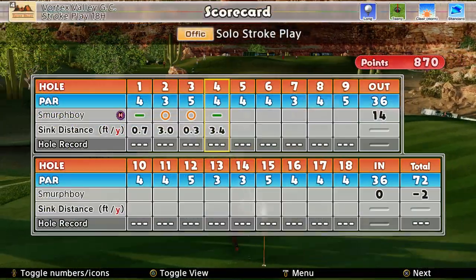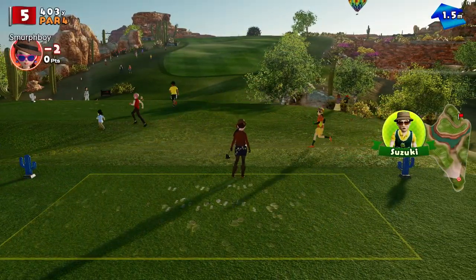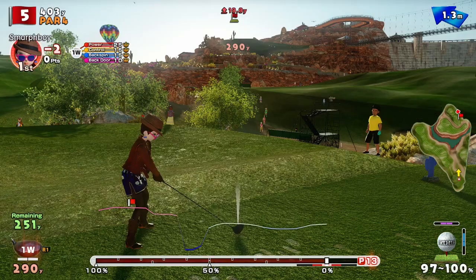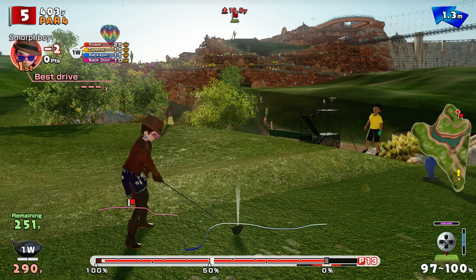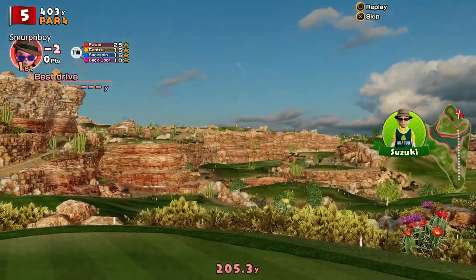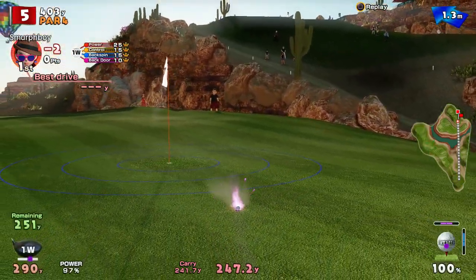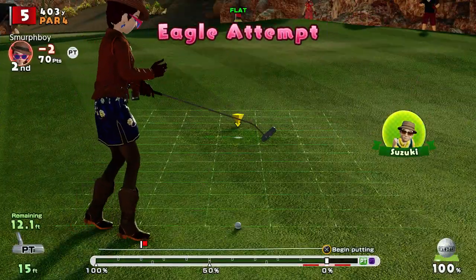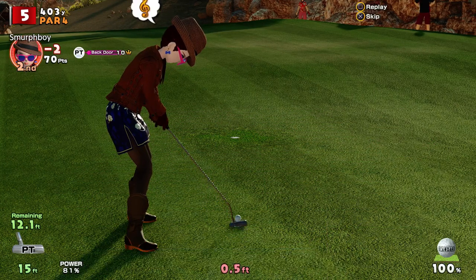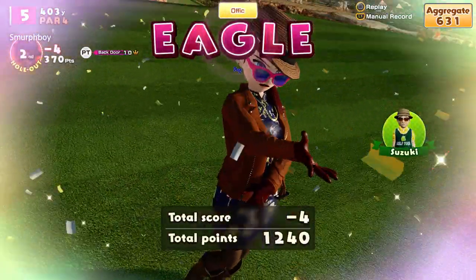Feels like drop shots. Hole 5 — everybody's favourite hole on this course. Grip it and rip it. Got it up on the top surface with the ultra spin. Nearly got the distance — eagle shot, eagle putt though. There we go, feels more like it.